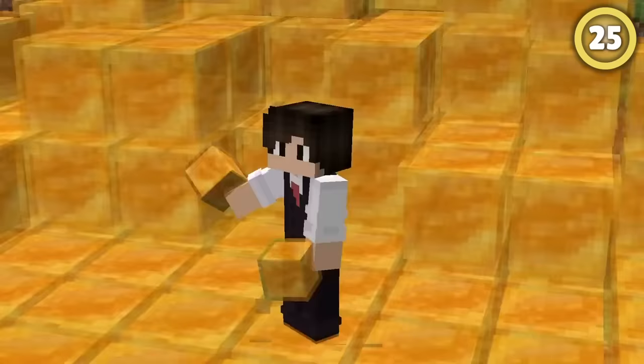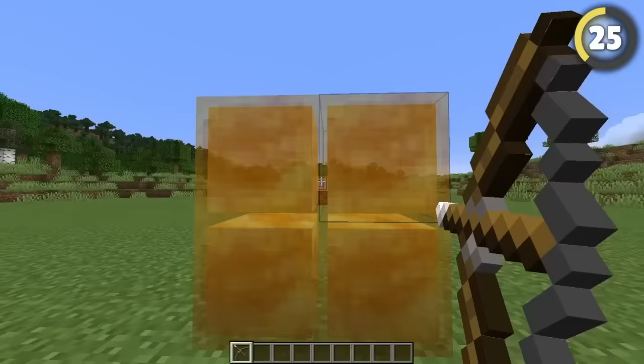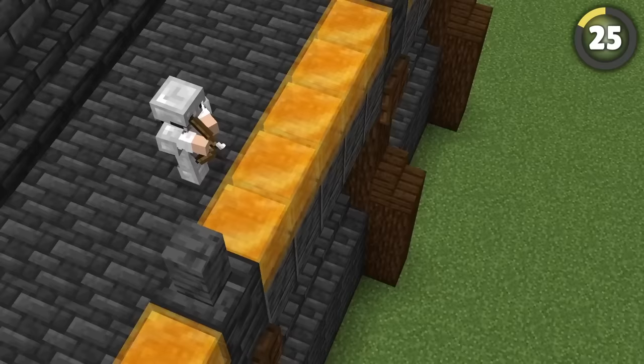Honey blocks have a crazy feature barely anybody knows about — they're actually just a little bit smaller than a normal block, meaning you can shoot arrows between them.